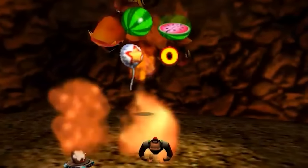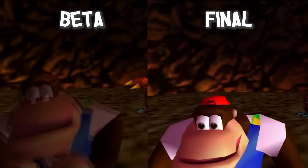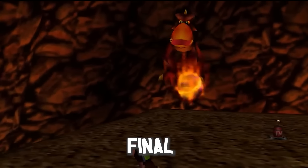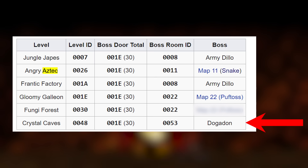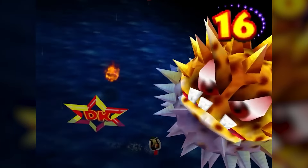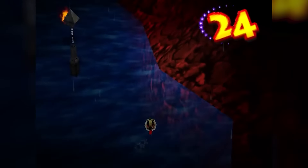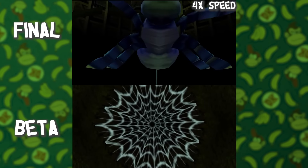The kiosk demo also had a boss fight against the Fungi Forest boss Dogadon, which by the final game is seen as the second time you face him. Nothing too different, except the lighting on Chunky isn't really there originally for the cutscene, and the boss has a different sound effect for his fireballs. Strangely, in the demo this boss was assigned to Crystal Caves instead. What was assigned to Fungi Forest was Puff Toss again — maybe they wanted a round two of him in a forest pond, or it was just a placeholder.